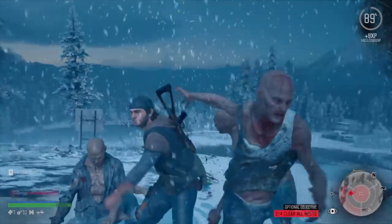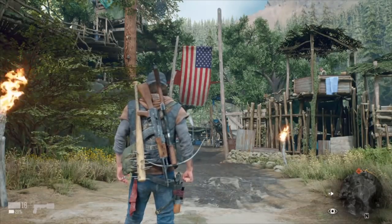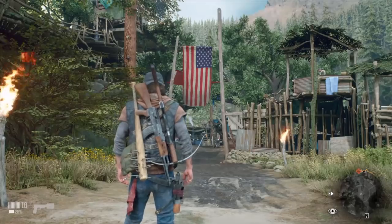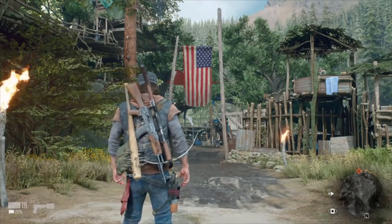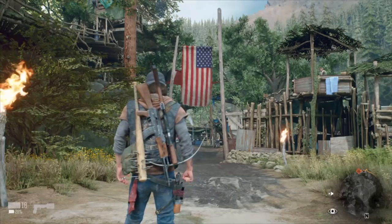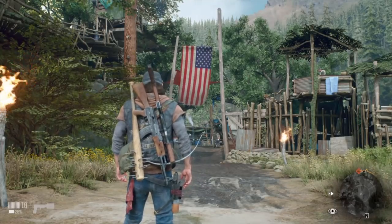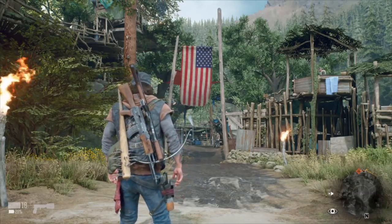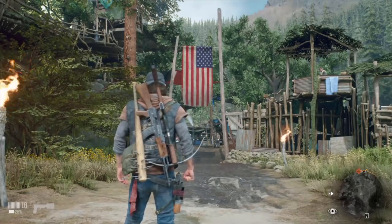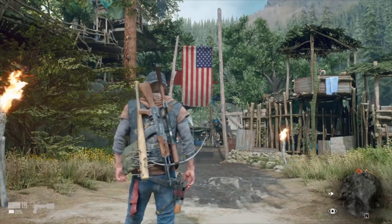Next, let's talk about camps. There are two camps you'll find pretty early on — Tucker's camp and Copeland's camp. You want to focus on getting your trust up with Copeland's camp first because Copeland's camp sells bike parts, whereas Tucker's camp sells weapons. Weapons you don't need to be concerned about early on — you'll get all the weapons you need out in the world. Turn in your bounties, food, and any survivors you find to Copeland's camp so you can unlock bike parts at the mechanic as soon as possible.